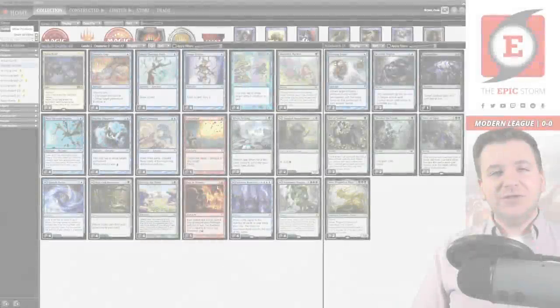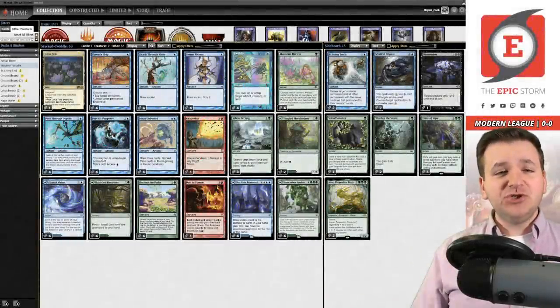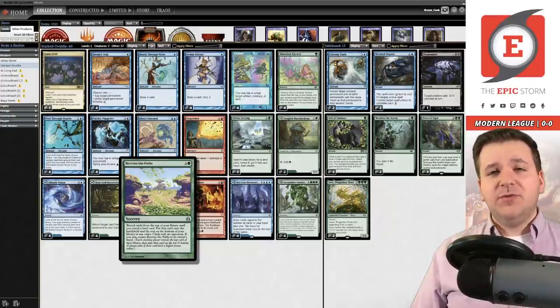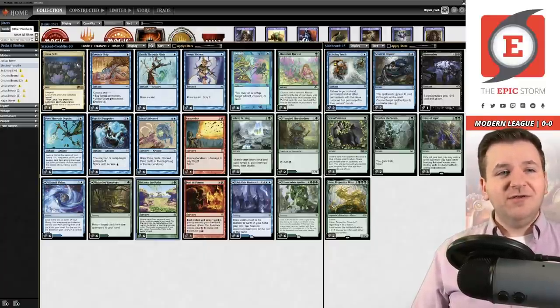Hey there, Storm fans. Brian Cook here, and today we are playing Modern Twiddle Storm featuring Recross the Past — a card you might be familiar with from Modern Belcher. The way Recross the Past works is: two and a green, reveal cards from the top of your library until you reveal a land card, put that card onto the battlefield, put the rest on the bottom in any order, then you clash and you can return.